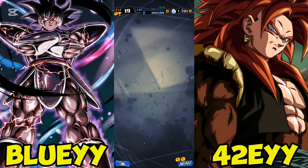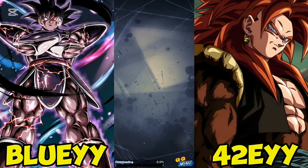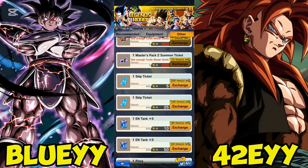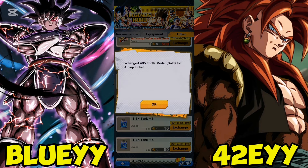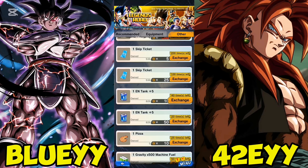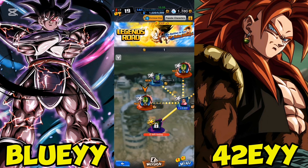The reason I keep saying that is because you can get coins for these. From the exchange shop, the two things you specifically want are energy and skip tickets. You can spend five coins to get as many skip tickets as you want — in this case we can get 81, so we're going to go ahead and claim that. Having skip tickets early on is great because we're going to need to soul boost all our characters.